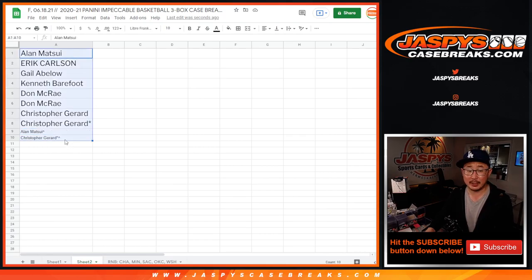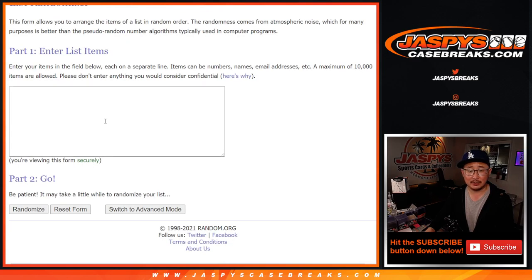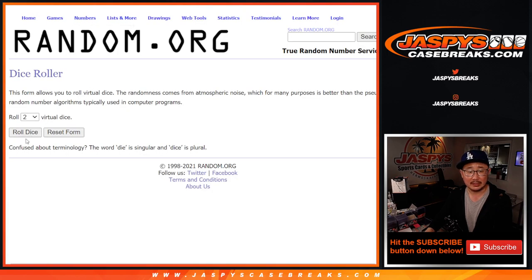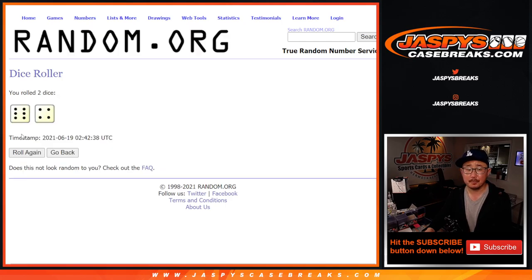Congrats again, thanks everybody for buying in. Now let's do the randomizer for the numbers and names. We'll put that in this official tab — the RNB tab right there on the bottom. Right there. So dice roll for this one — six and a four, ten times for names and numbers.